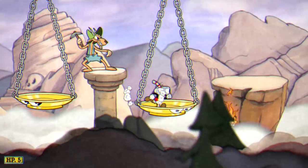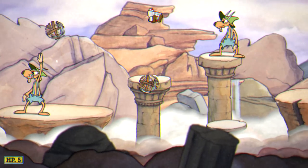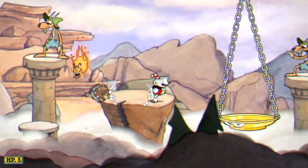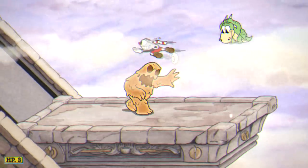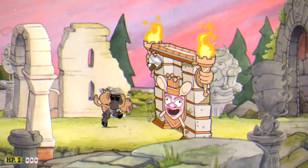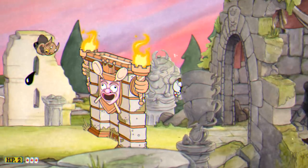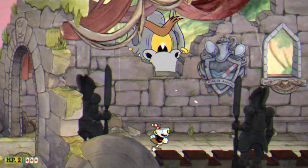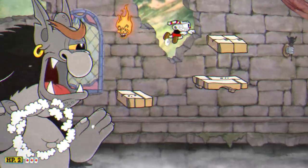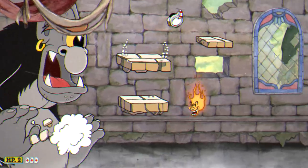Last but not least we have Rugged Ridge, which involves a lot of very precise dashes underneath some enemies, staying alive in an elevator section, and parrying walls at the right time in order to dash over them. I would personally recommend saving your invincibility for the final area in the castle where you're getting chased by the ogre, using that invincibility as a backup just in case you fail one of the jumps.